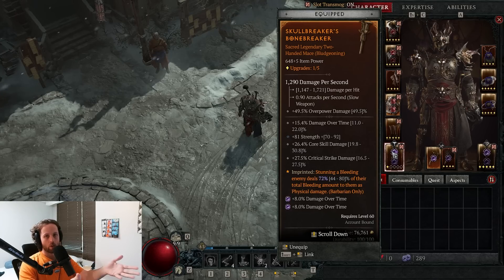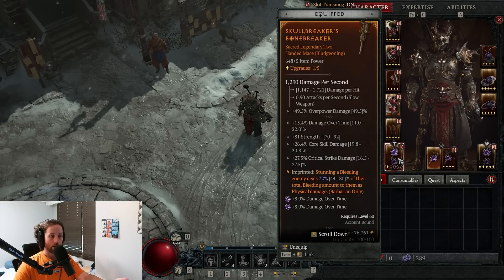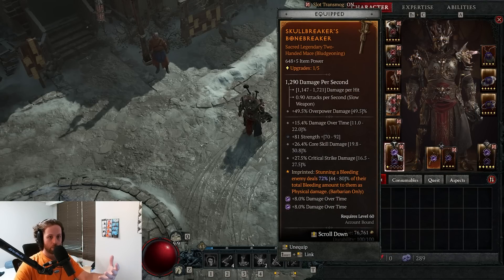Using random aspects is still much better than using nothing at all. Pay very close attention to which aspects you put on your two-handed weapons and your amulet — they're much more effective in those slots. An aspect applied to a two-handed piece of gear has its effect doubled, and an aspect on an amulet is increased by 50 percent. So you can get a significant boost to DPS by using the right aspect on the right piece of gear.